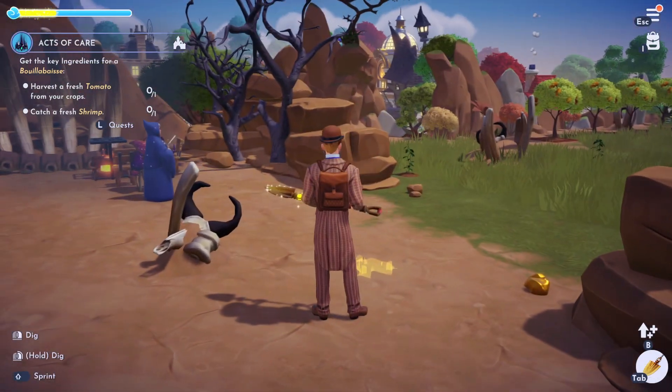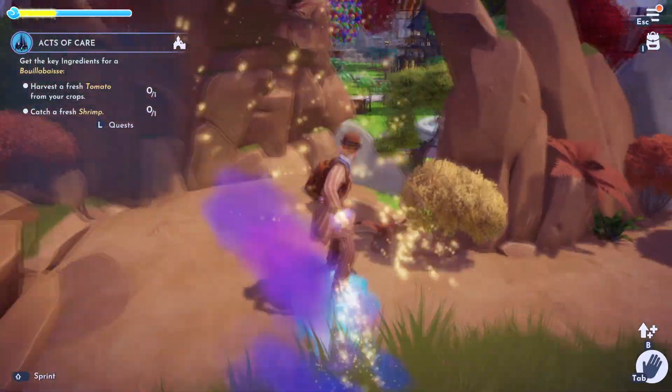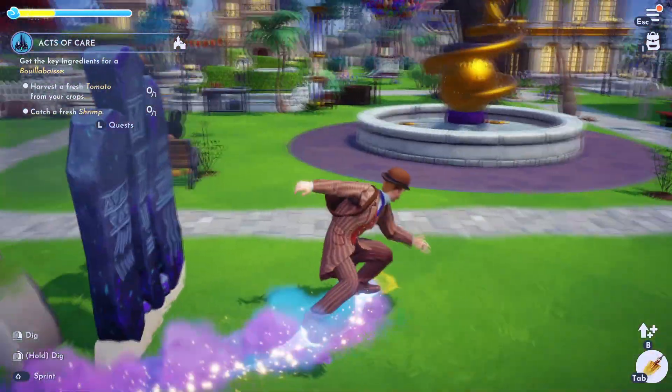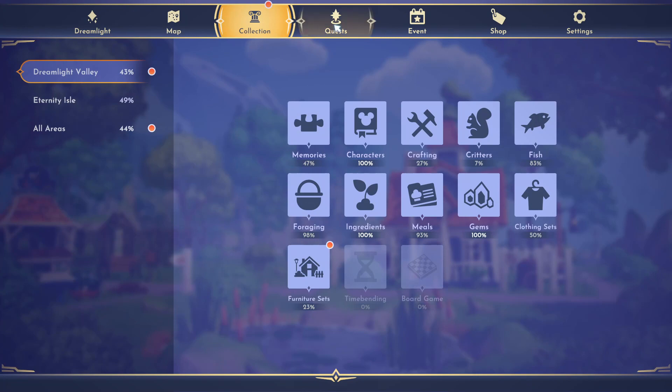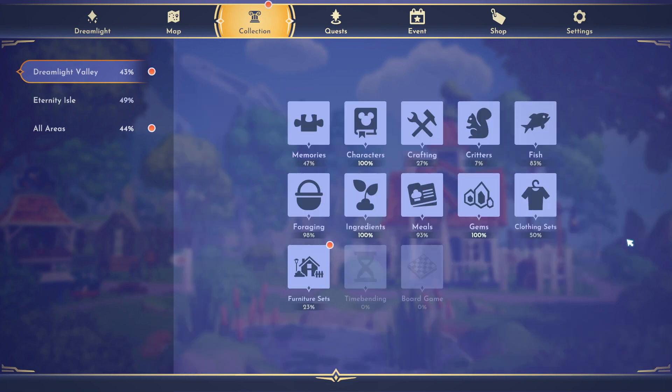So now he wants us to make something for him. We need to actually harvest a fresh tomato — so we've got to go ahead and plant one. Tomato seeds are in ingredients; you buy them in the grasslands, the promenade, the grove, or the lagoon. And then we also need to catch a fresh shrimp.